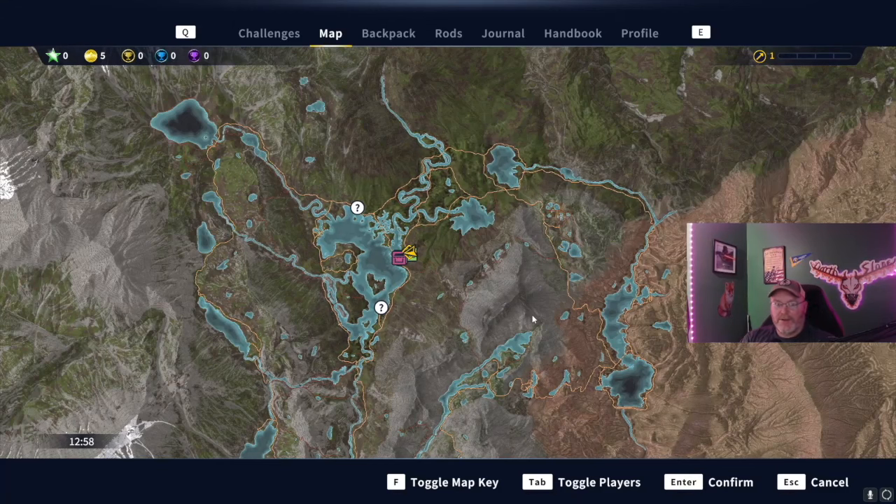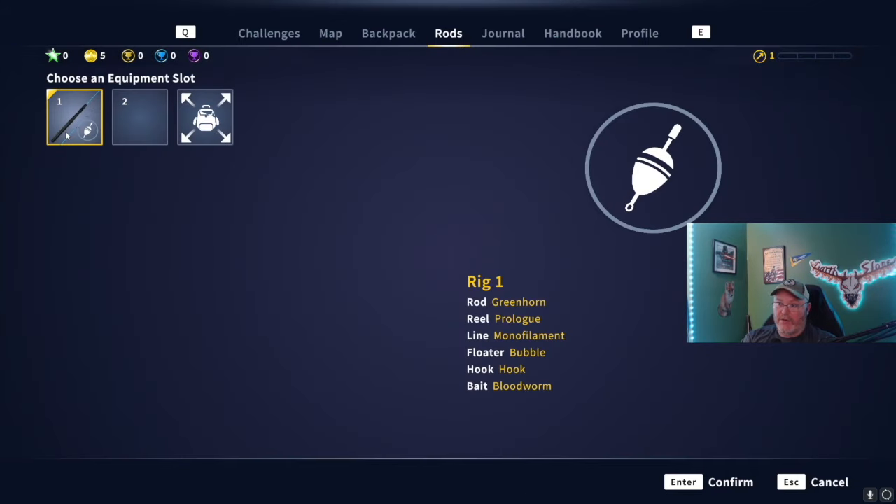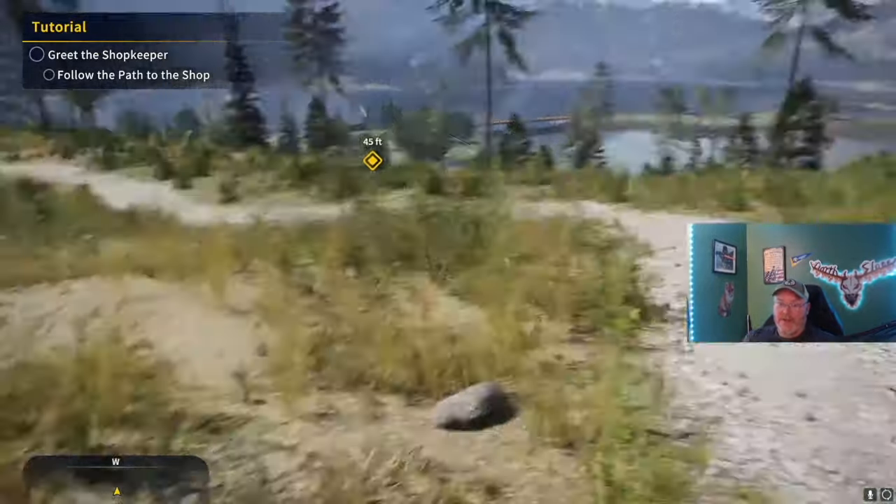Welcome back to the channel guys, Darth Sloan here, your official partnered content creator for Expansive Worlds. I have been blessed to receive early access to Spain. We are not on Spain right now — this is Golden Ridge, a developer build. As you can see, I only have five coins, no tokens, zero rep. I have to completely start over.